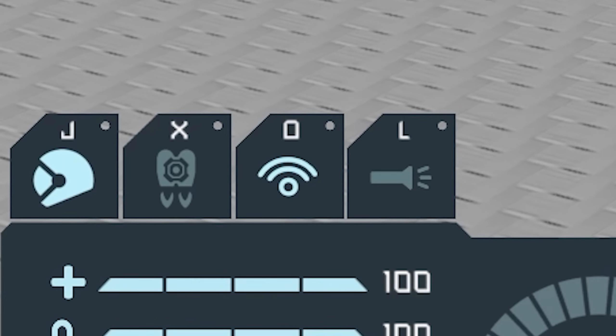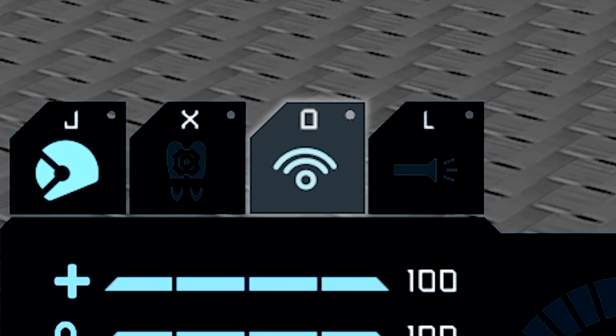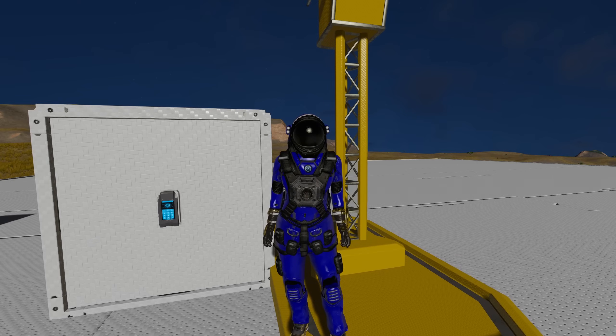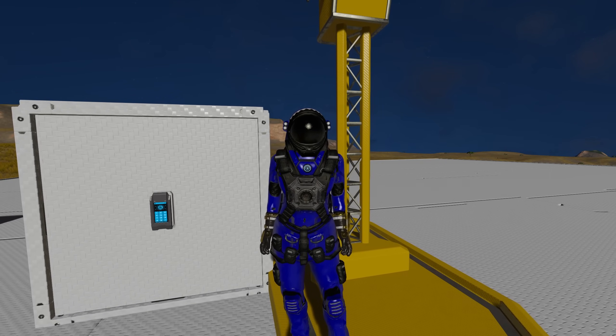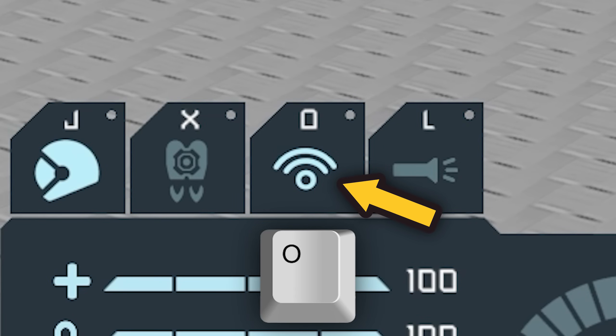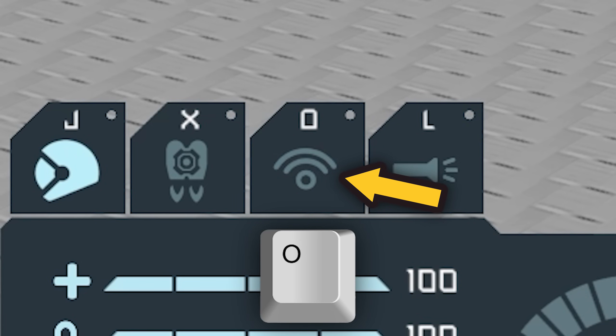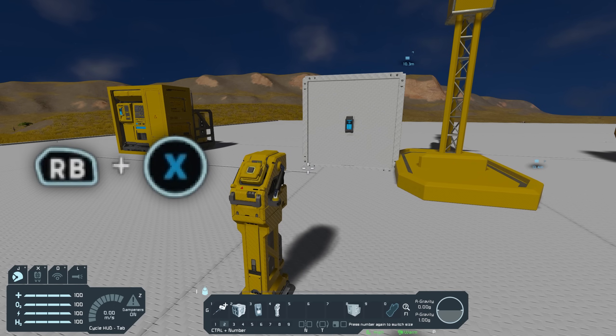Above my health, oxygen, energy and hydrogen, you can see I have a little icon that looks like Wi-Fi. This icon indicates if broadcasting is enabled for your suit, which effectively means that the antenna built into your suit is turned on. If broadcasting is turned off, the antenna in your suit is turned off, and therefore you cannot send or receive signals to and from blocks. If I press O on my keyboard, broadcasting is toggled for my suit, as you can see by the icon changing.